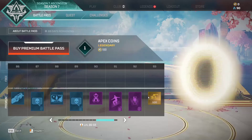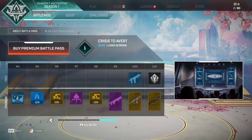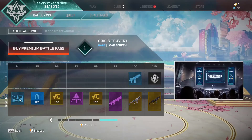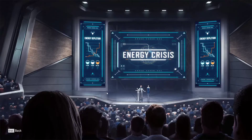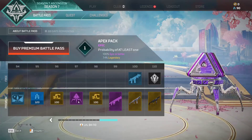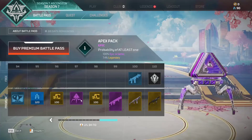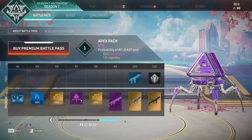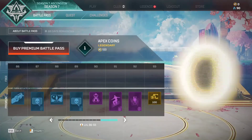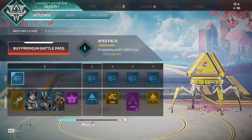Apex coins and finally, the top tier - it actually goes to 110! 'Crisis to Avert' - so it probably goes to 110 for all of them. You've got '100 Epic or Better' - that is unfair because some people are gonna get legendaries and some are gonna get epics. It seems the beginning tier is the only one to have a 100% legendary Apex pack which is pretty cool.